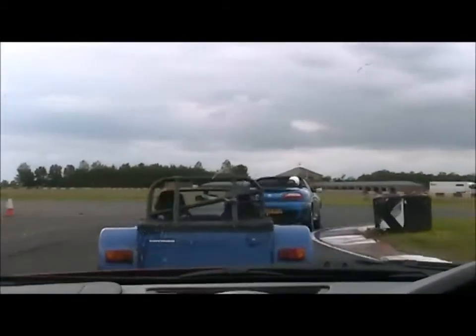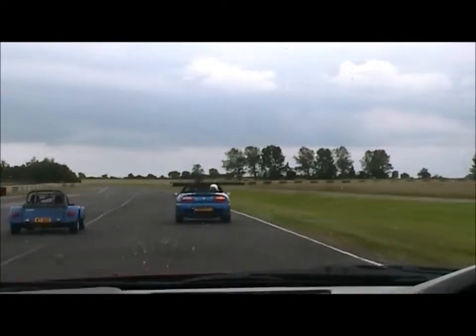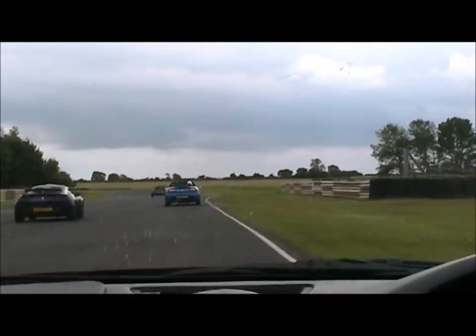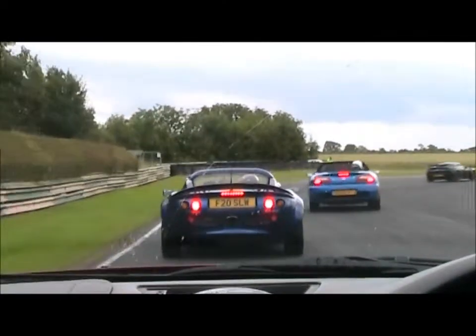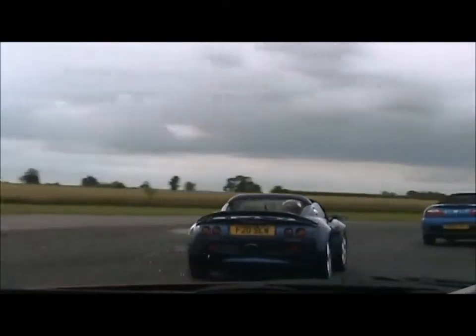So you've hardly had to move the wheel at all there. Get a bit of gas on. Get a nice clear track now. So back over to the left side and then on the brakes. Get nice and wide — almost as if you're going to go off the edge of the track — and aim for that extra tarmac on the outside. Bring it back to the left of the kerb.